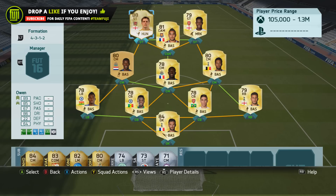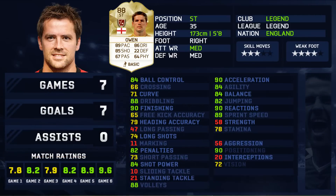The stats on this card: he's got 89 pace, 85 shooting, 67 passing, 86 dribbling, 22 defense, and 64 physical. In total I played seven games, only scoring seven goals with no assists. His in-game stats are pretty nice though - 90 finishing, 88 dribbling, 88 volleys, and 90 reactions.